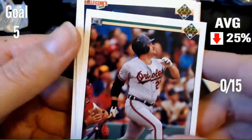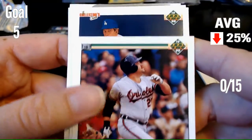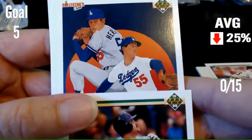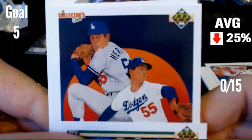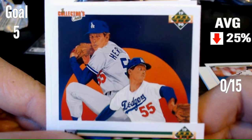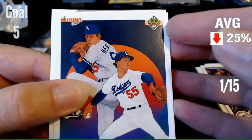It's a collector's choice checklist card and it's a Dodger. Oh, everybody should get this one — if you don't get this one... That is Orel Hershiser. So that's one right.